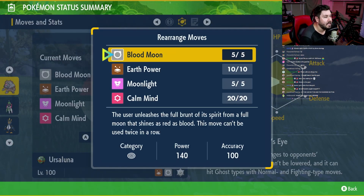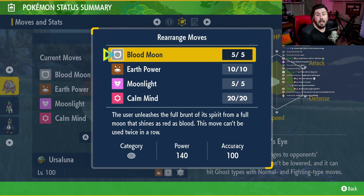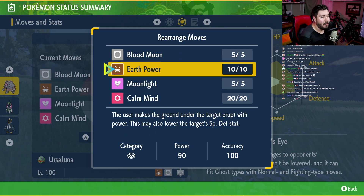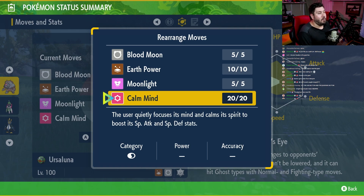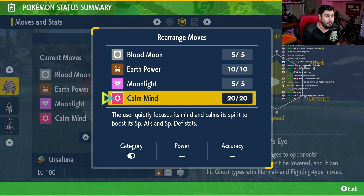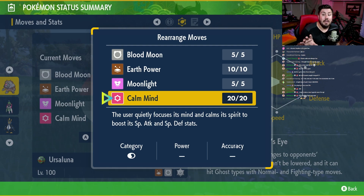The moveset is Blood Moon — base 140 power with 100% accuracy, absolutely crazy. Earth Power — base 90 power, 100% accuracy, and it also has a chance to lower Special Defense. Moonlight to regain your own HP, kind of like an extra heal cheer. And Calm Mind so you can start boosting your Special Attack and Special Defense. This guy doesn't get access to Nasty Plot, and honestly, if it did, it would be absolutely broken.